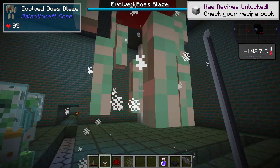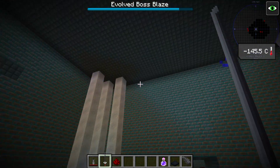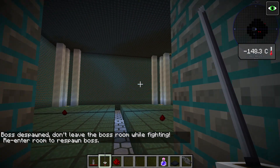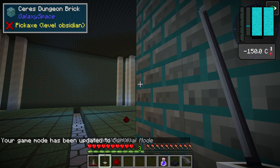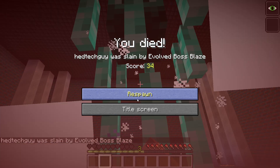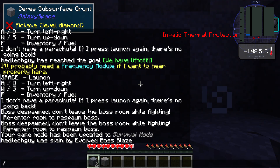Why is this guy blue? Maybe he's a boss. Wait a bit before... this is too easy — I'm gonna go into survival mode. Good — oh no, I don't have valid thermal protection! I'm gonna die! This ain't good.